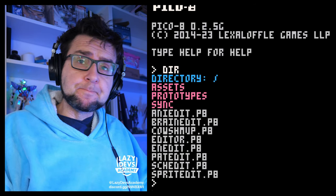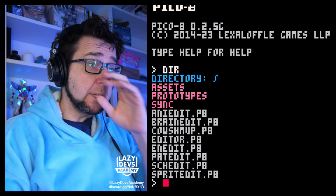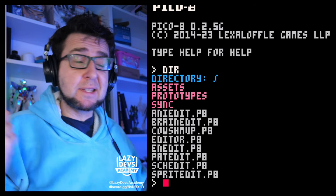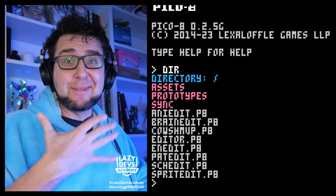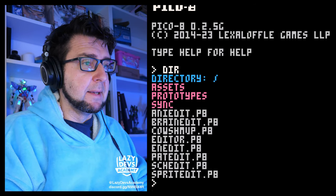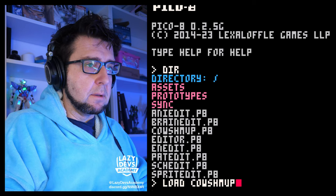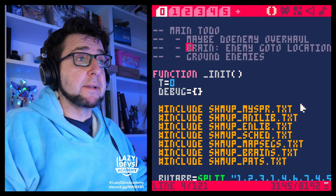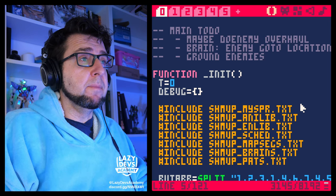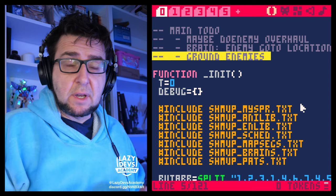We are in the middle of doing the last sweeping changes to our game. We did a workflow test, now we have some insights, and we're trying to put those insights into action. So let's go to cow shmup and see what's going on. Do enemy overhaul, enemy go to location command, and ground enemies — these are the three things we may do today.